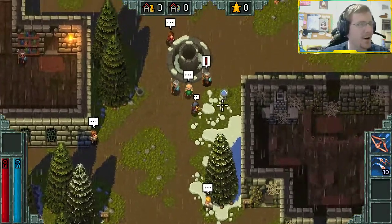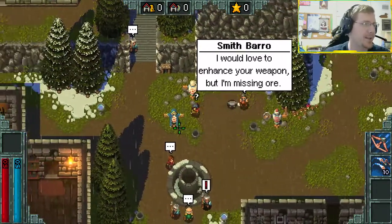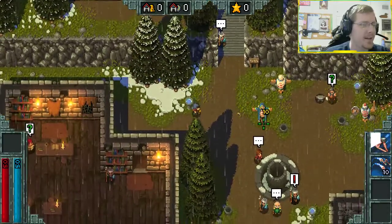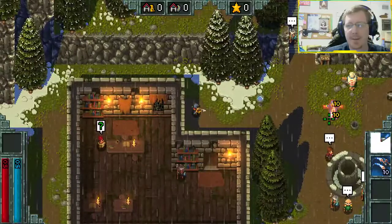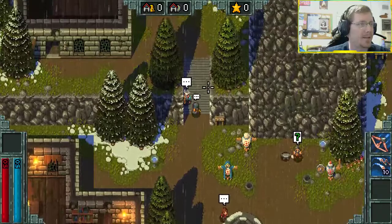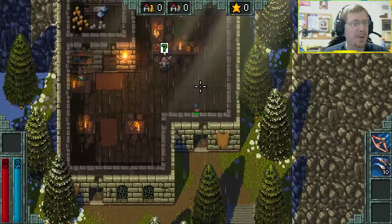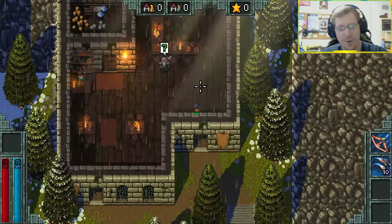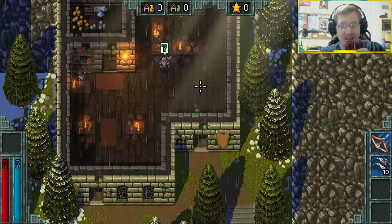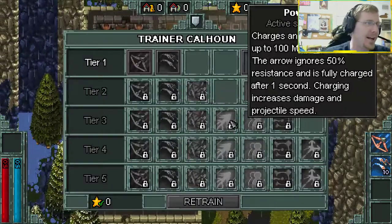Controls are WASD - all the controls are the exact same. You're slow as balls when you first start off. But from here you can see that no matter how far away I get from that guy I'm still doing 10 damage, and that's what makes him the best starter character now. In my last video the Sorcerer was the way to go, but in this one it's the Ranger, and there are so many reasons why.